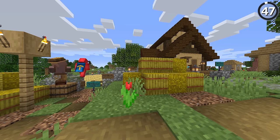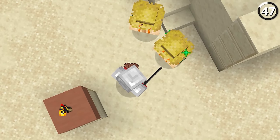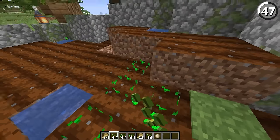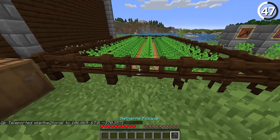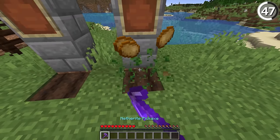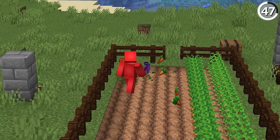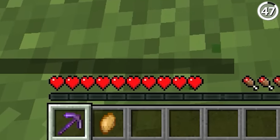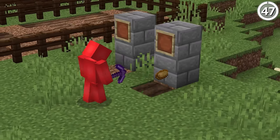Starting a farm is often a big undertaking. Whether you got that potato from a zombie drop or it's the only one left from a village trip, you're going to need a lot more to get the farm going. That Fortune III tool in your hotbar isn't just good for lapis and diamonds — it can actually increase your crop yield as well. Just how much it increases averages out to about one more per block, but as you grow to a big farm, that can add up really fast, giving you more to plant and more to Fortune III down the road.